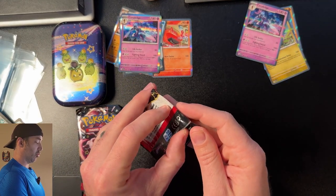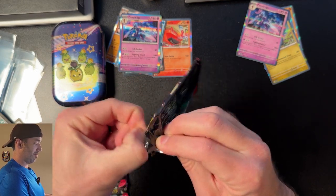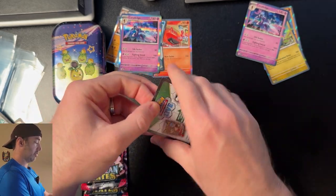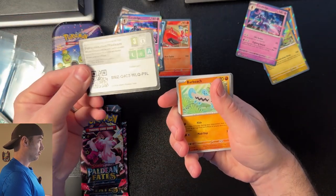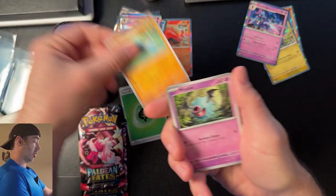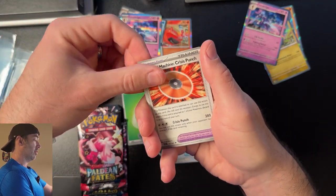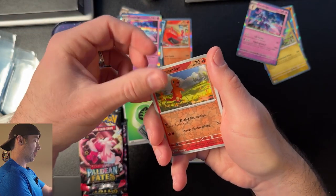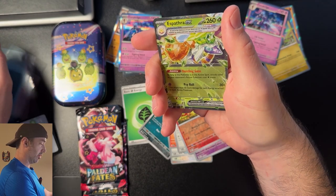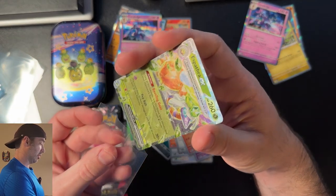So we're two to one right now. Round four, fight! Pack number four from the Mini Tens. Let's see if we can get another cool card. I see something back there — I'm excited. Barboach, Woobat, Tantamouse, Wooper, Generator, Charmeleon, Rauts, Charmander — Esprathra EX! Very nice. So far the Mini Tens are dominating this challenge.